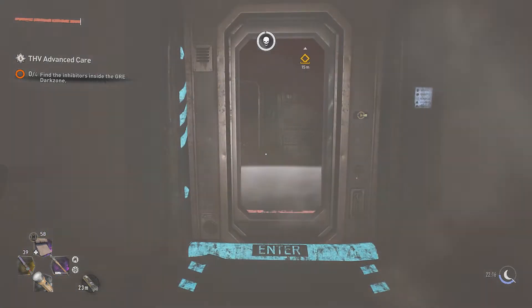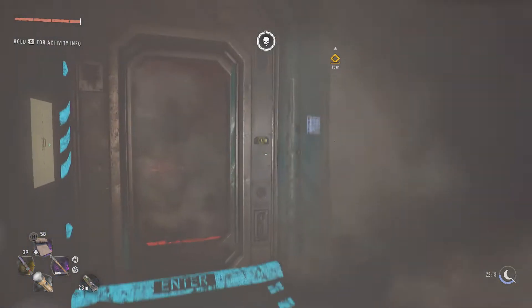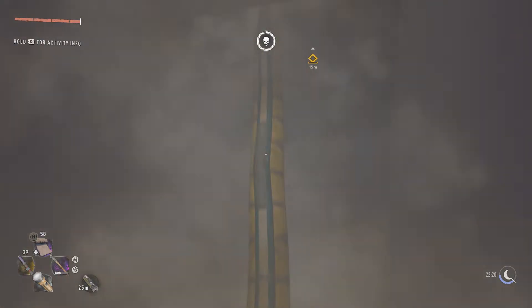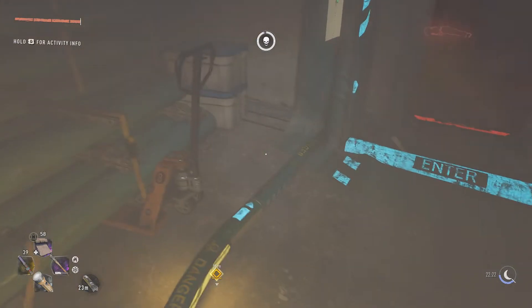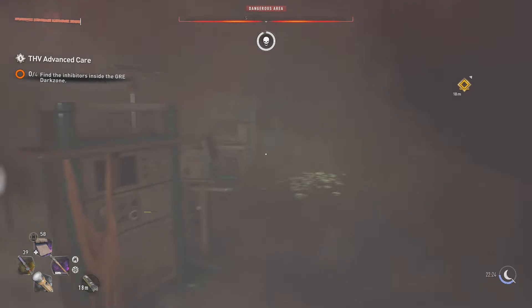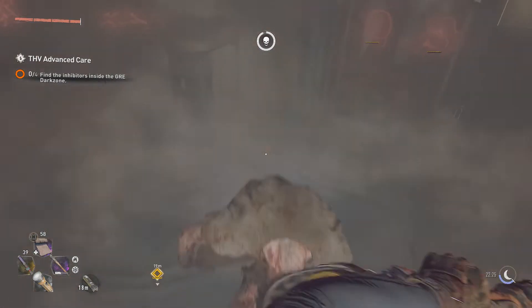I've already opened this door because I started the video last time and had to end it. The first tip I'd like to give you is to follow these tubes. See this tube? It will lead you to every inhibitor crate and to the top of the building from the bottom, or from the bottom to the top.